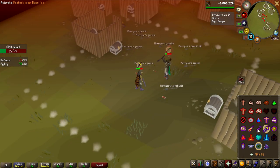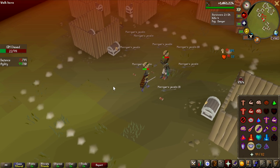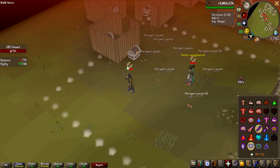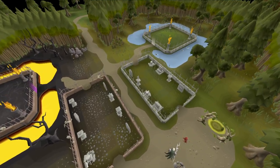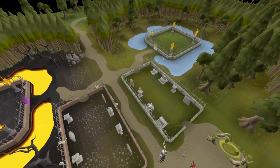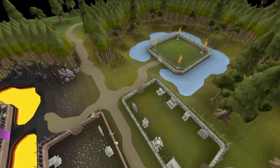Last Man Standing is a minigame where 25 people get put into a game, start with basic gear, fight each other, get upgrades, and there is only one winner at the end. Another example of a minigame that is pretty active these days is Soul Wars, which is a mix of both PvP and PvE.